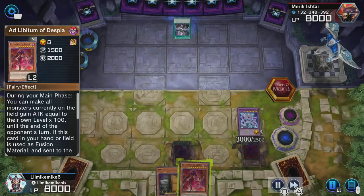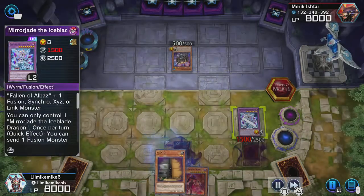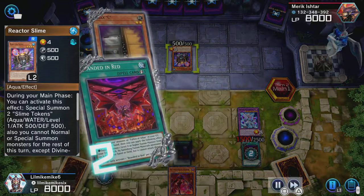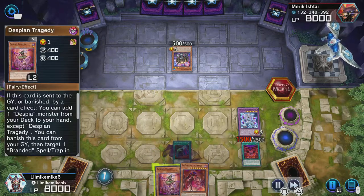When my opponent makes a play — which is the most useless play he could have made, because this card is about to leave the field anyway and I'm going to get the effect when it comes back — he summons Reactor Slime. I flip Branded and Red to go into Guardian Chimera, and I add Tragedy back to my hand.